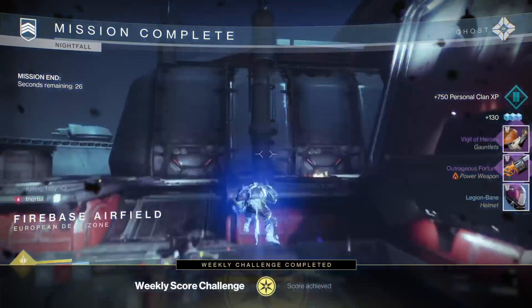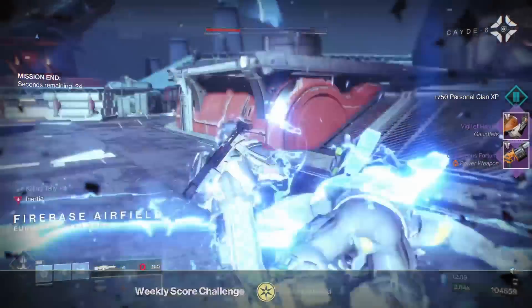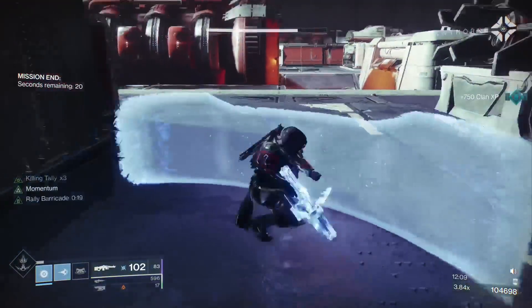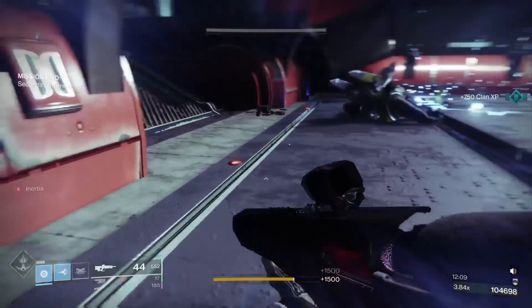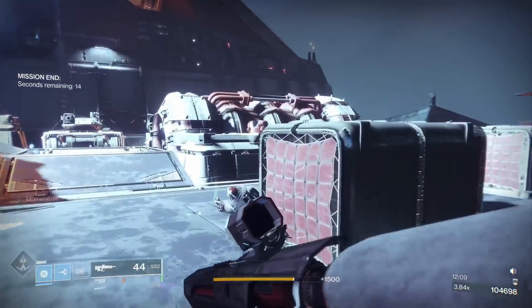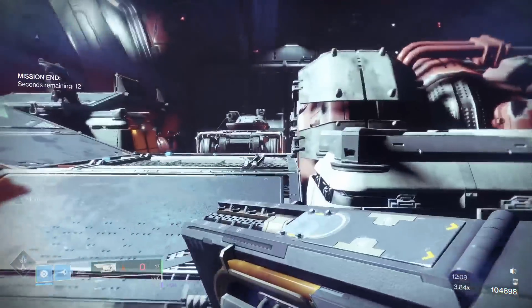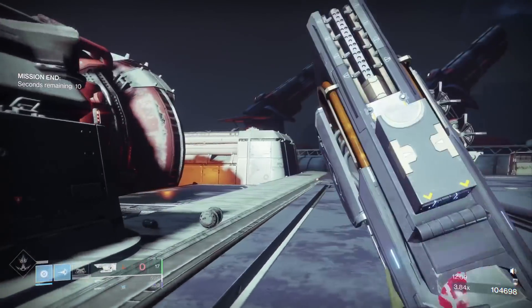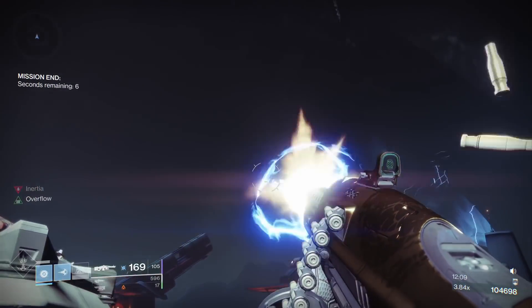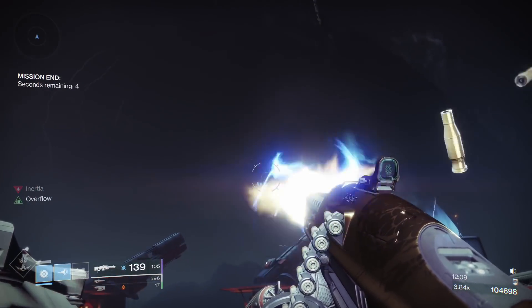That's basically a guide with tips on the Arms Dealer 100k Nightfall solo. I know I was on a Titan and not everybody plays Titan — if you're a Warlock, it might even be easier. Just put on Skull of Dire Ahamkara. If you're a Hunter, Orpheus Rigs, Shards of Galanor, or even GwiSin Vest — something like that. Just use an exotic that buffs your super and you're good to go on these Nightfalls. Hope you enjoyed it, thank you.